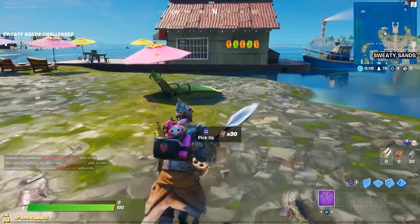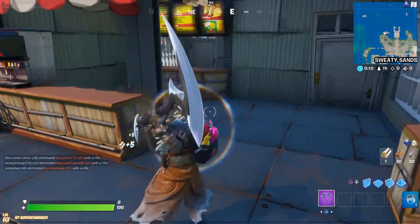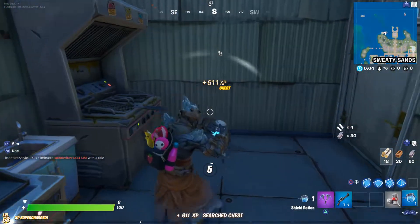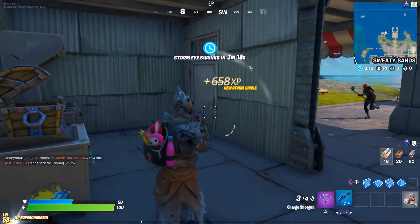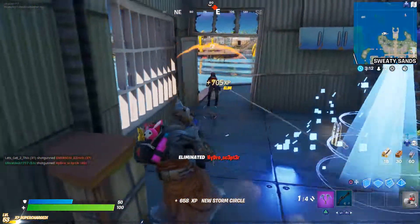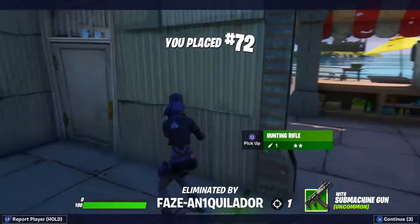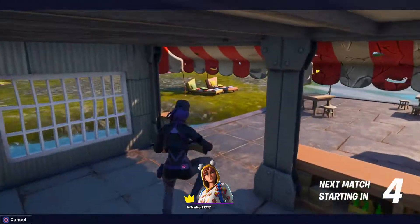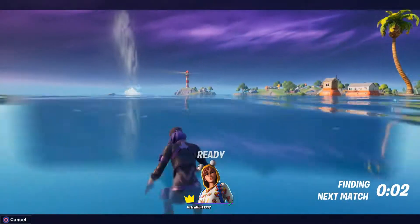Did they actually throw beach balls on the map? That's my signature thing and they took that from me. Someone telling me there's a chest here - there it is, thank you. Oh, the pump. Someone coming too. I tried. Faze killed me. Let's try that again. I didn't even see a shark there. Yeah, there was no shark there for me.